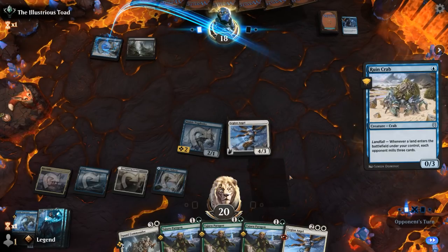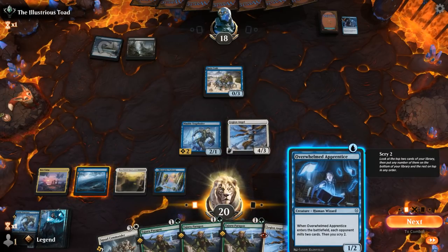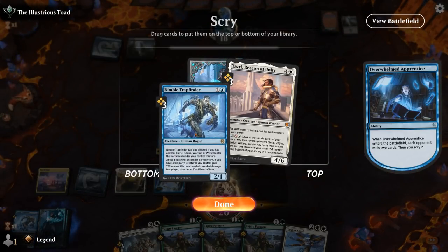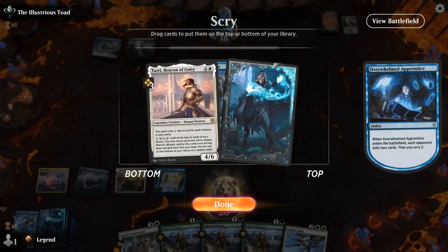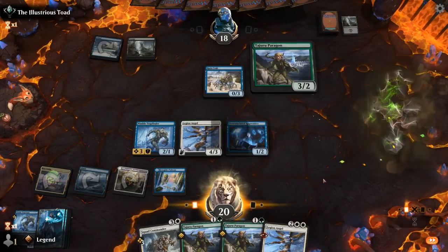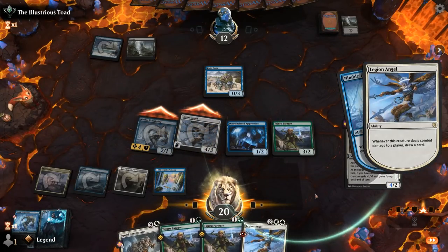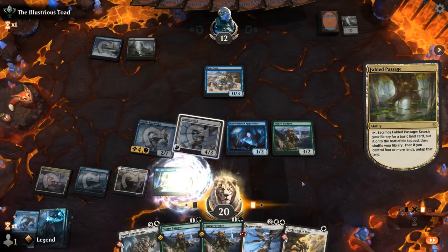Don't have double green in my lands currently, so I won't be able to play both Paragons and get a full party for Trapfinder, but we're getting close. There's Rune Crab — opponent still missing land drops — and there's a wizard, so all of a sudden we do have a full party. Milled two of the opponent's lands. Let's see — I'd rather find more land so I can start playing Paragon with kicker.